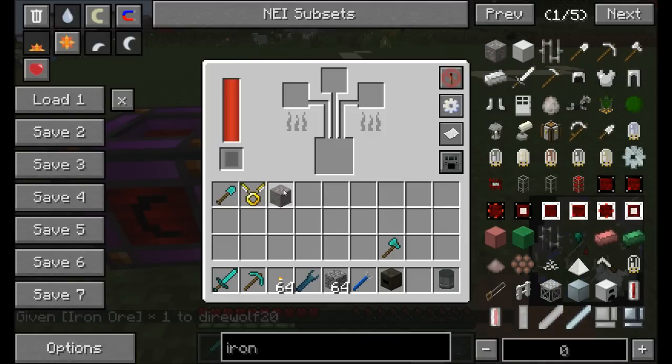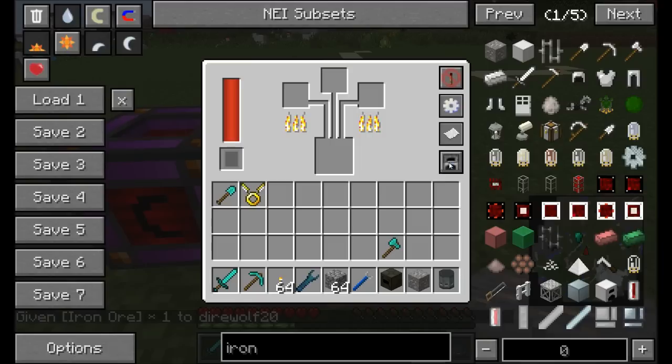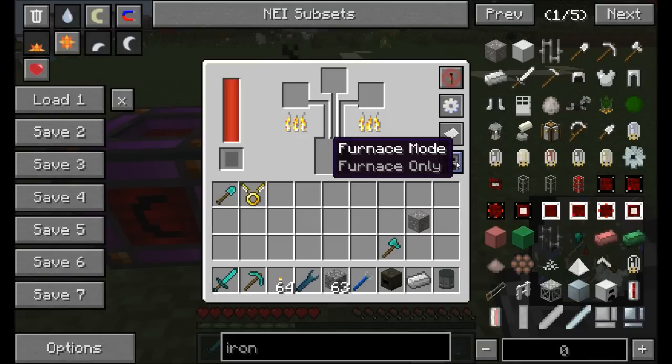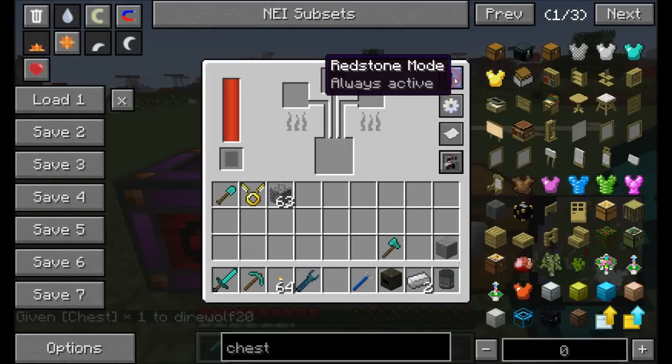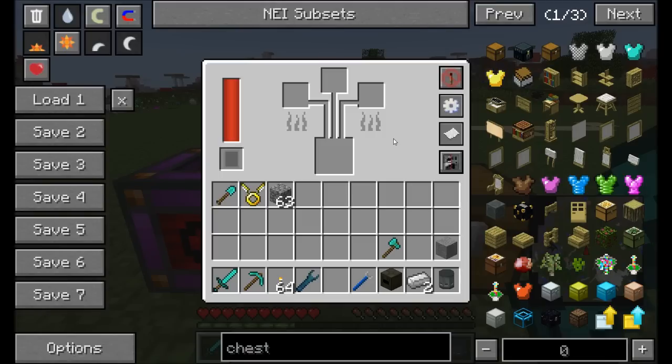In all smelting mode the machine can act as a regular furnace - you can throw iron ore in there. In alloys only mode it won't accept regular items like iron ore. In furnace mode you could put cobblestone in and it'll turn into stone. In all smelting mode it accepts both regular items and alloy recipes. You can also configure the redstone mode: always active, only active with a redstone signal, without a signal, or never active.